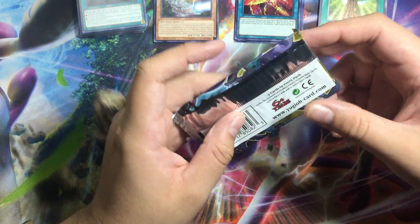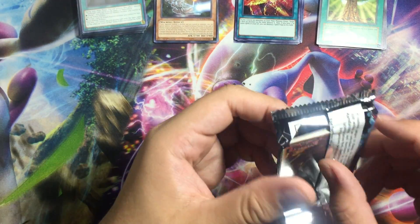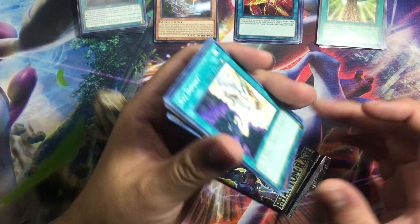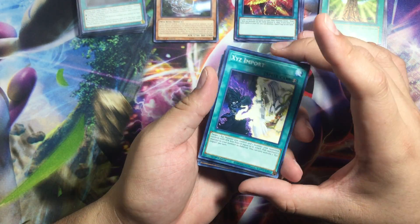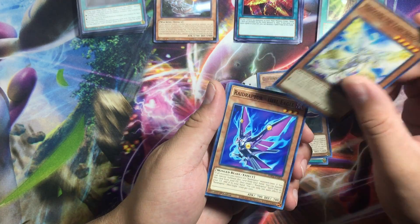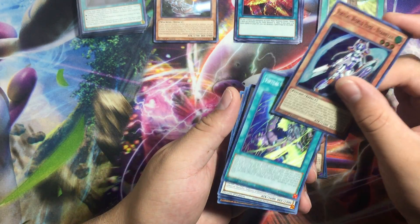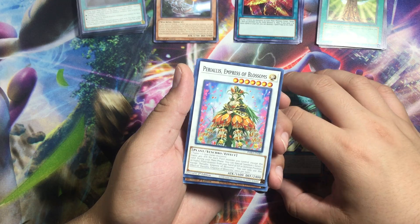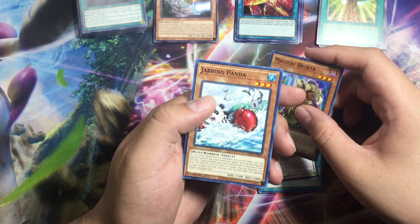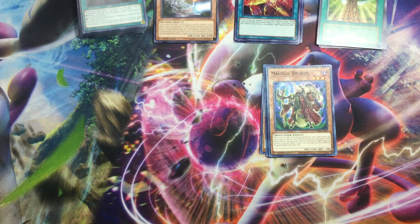And then we have Phantom Rage, the 50-card set. So we have the Imports — a little crocodile, fairy dragon, a wrap cover, virtual world in time, the Magic Broker, and the Panda.